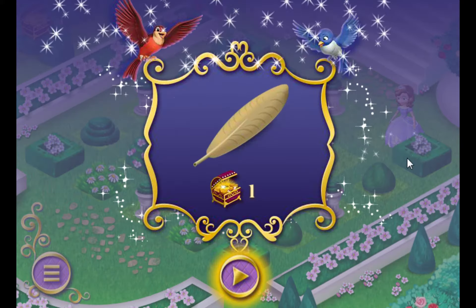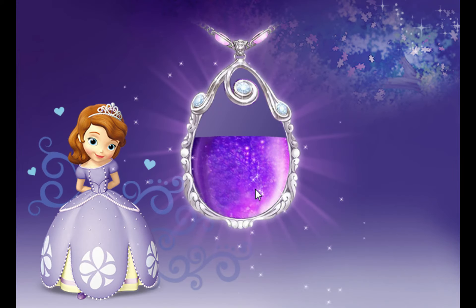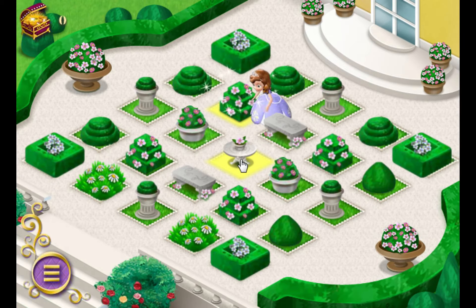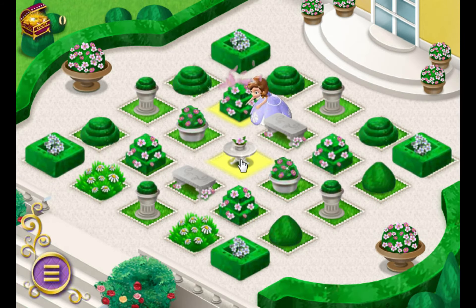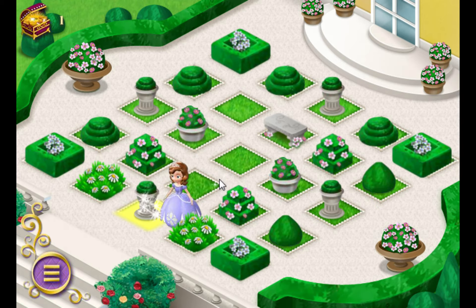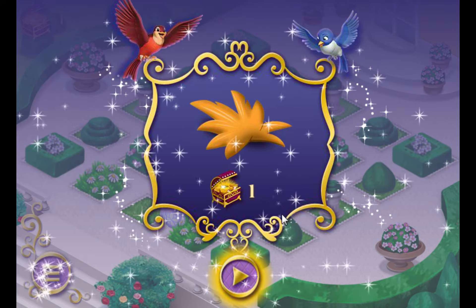It looks like a feather. Something with feathers has my amulet on it. Nothing here. Let's keep looking. Clover! Show us where to look next. This was missing from the castle. Another clue — a piece of fur. Hmm. What has both feathers and fur? Let's continue our search inside the castle.